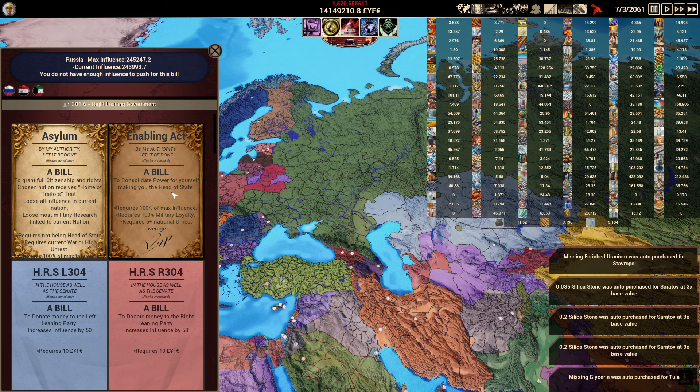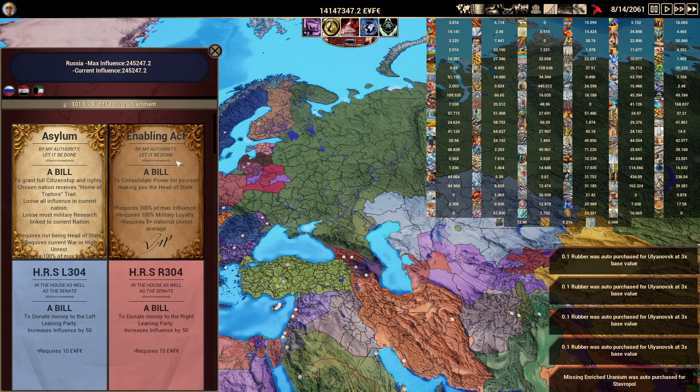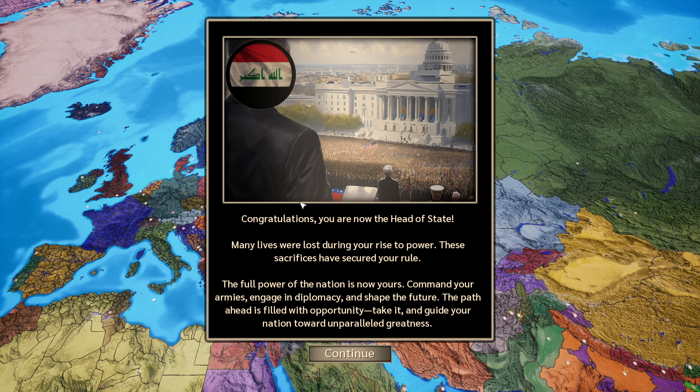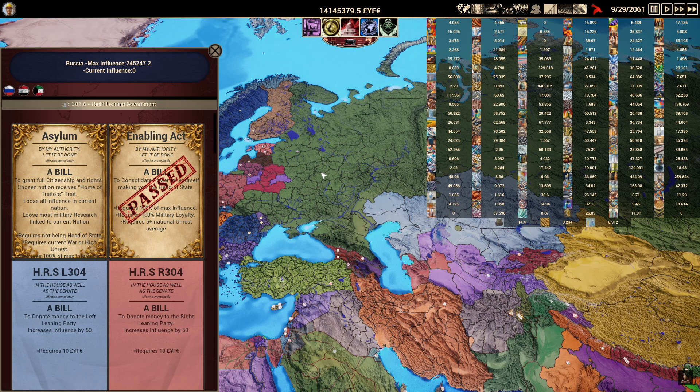We are almost at maximum influence. We've maxed out — enabling the consolidate power option, making us the head of state. Congratulations — we are now the head of state! Many lives were lost during the rise to power. Wait — did I become head of state of Iraq? No, it was Russia. So an Iraqi entrepreneur becomes head of state of Russia!